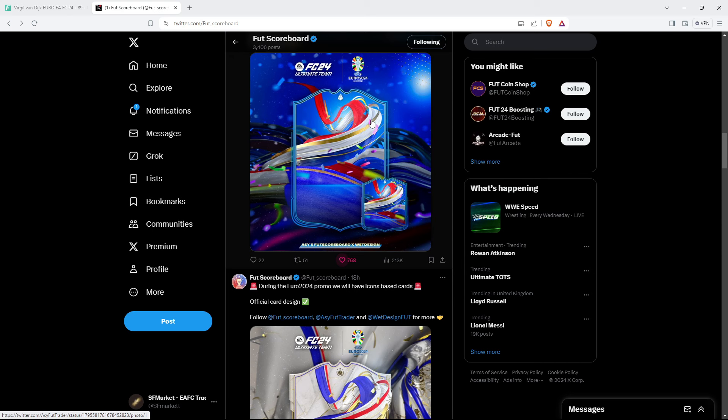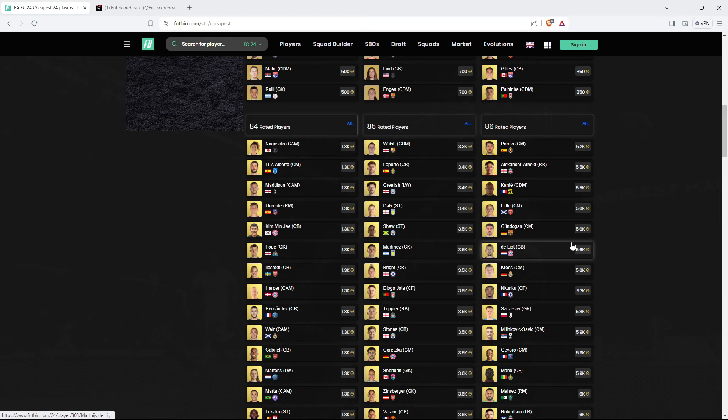Let me quickly cover some investments with Ultimate Team of the Season and what to do with any tradable cards in your club. Today is Wednesday, the icon SBC has officially refreshed. Make sure you sell any fodder you have in your club or on your transfer list.